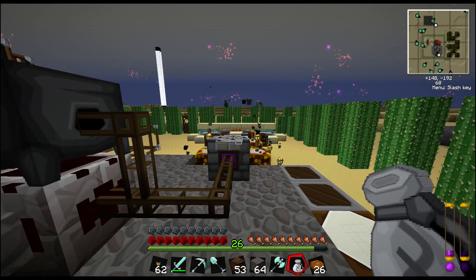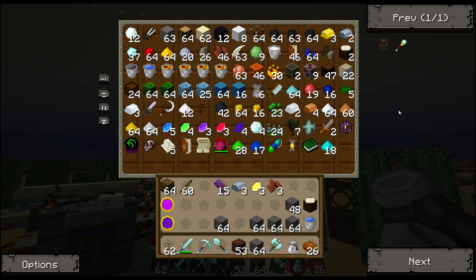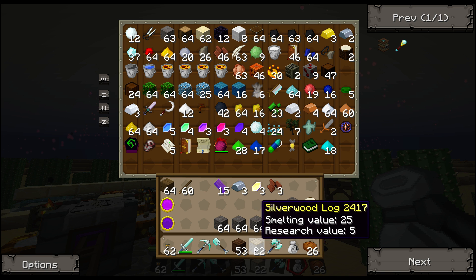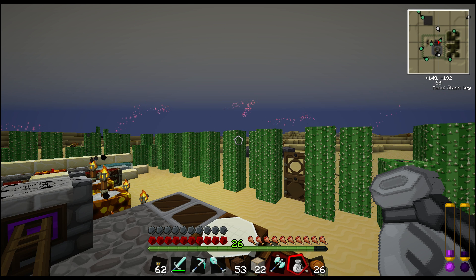Thankfully, there are ways to counter that. One of those ways is by using the Silverwood leaves and Silverwood logs. I only have 22 right now — I'm going to do more hunting between episodes to get more Silverwood logs, but 22 should be a good start. The key here is that each Silverwood log in a chunk will convert one Taint charge into one Aura charge, and the Aura charge is basically going to make that pink bar rise a little bit instead of the purple bar going up.